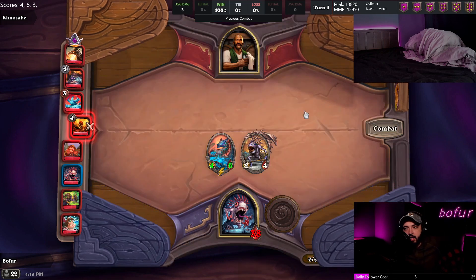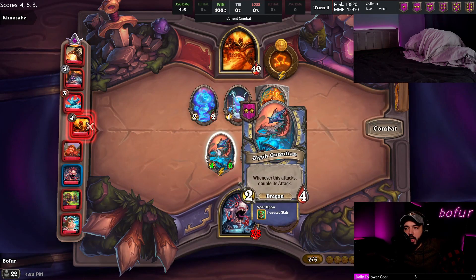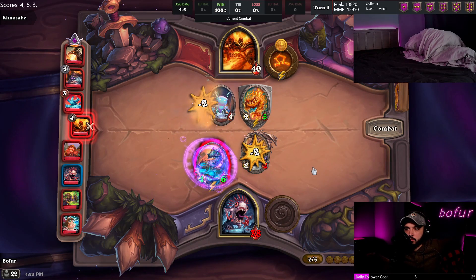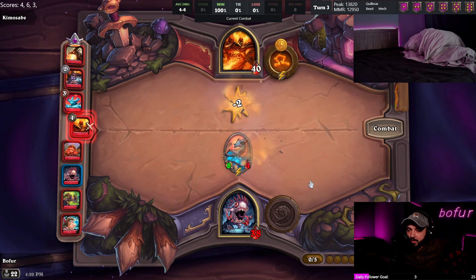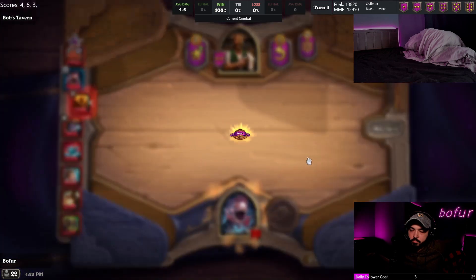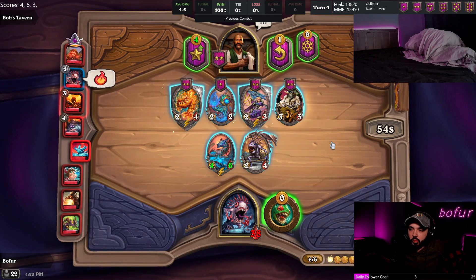Murk Guy gets more attack if we get any murlocs on the board. Not to mention it's already the best stat line - a 2/4 added to this is better than a 3/3, and obviously a 3/2 is worse than a 3/3. Math checks out. So we just take the Murk Guy and hope there are some murlocs on the board.